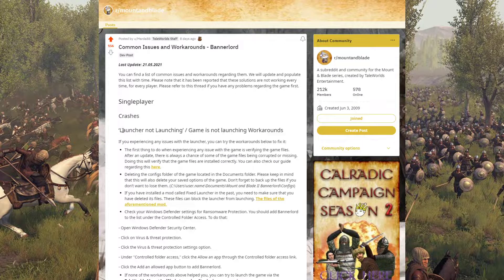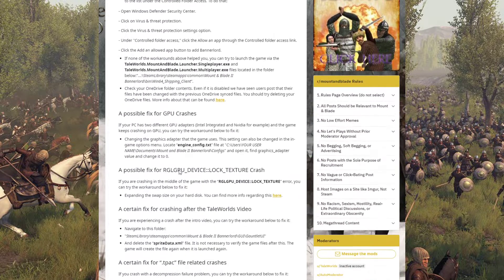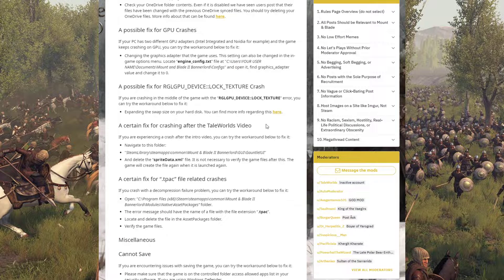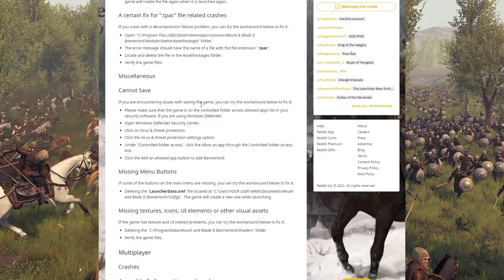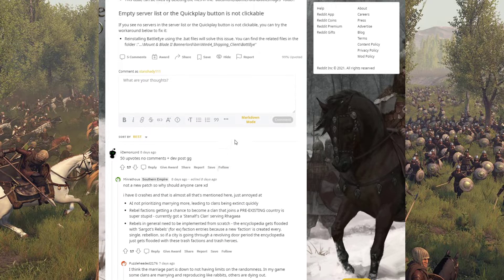As you can see, you've got one for a launcher that doesn't launch, a possible fix for GPU crashes, a possible fix for whatever type of crash that is, a certain fix for a crash after the intro video, and then just all other crash fixes, not being able to save, missing menu buttons, and all the rest.